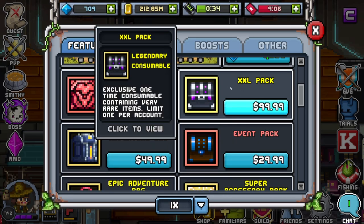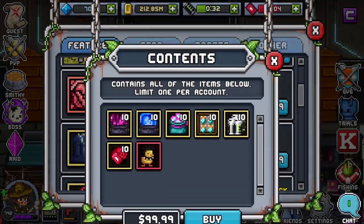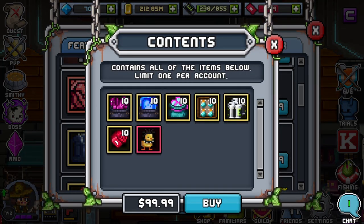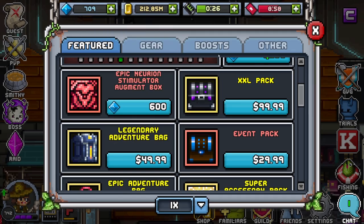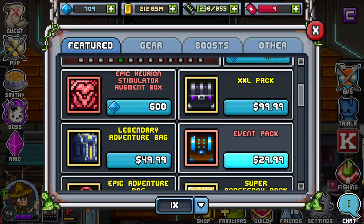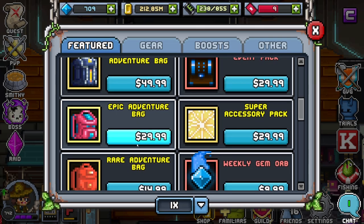Going on to the XXL pack — we all know what it is, but if you don't: it's pretty much 10 of each with a Bub Gore versus 8 of each with a Bub Gore for the same price. So the XXL pack is out this week — get one while you can. We're also going to have all these new adventure bags.